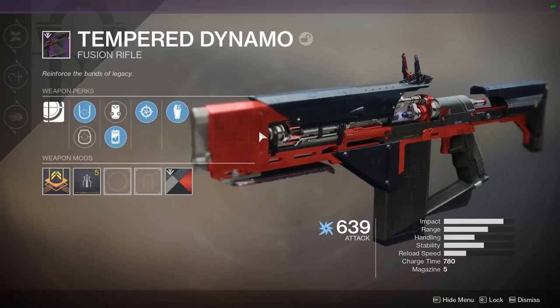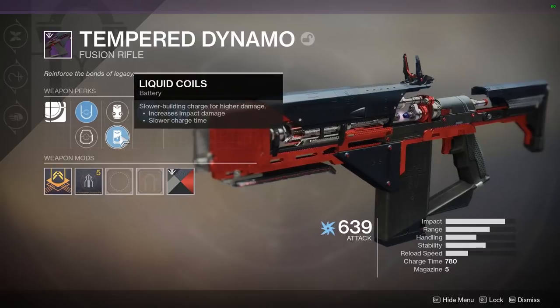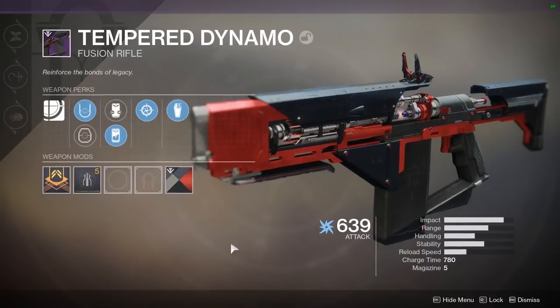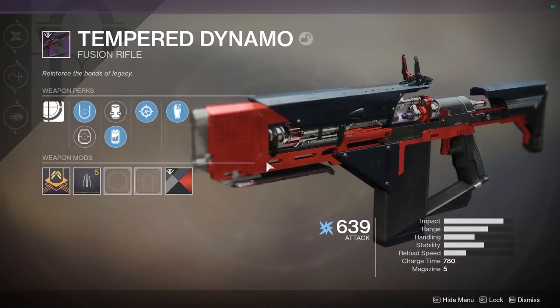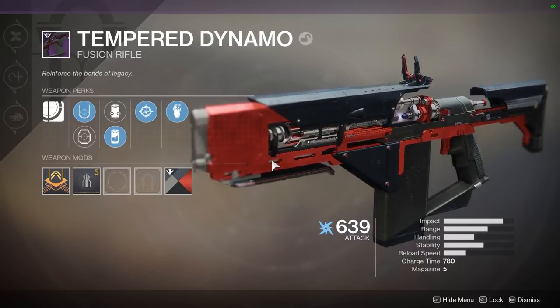Honestly, I do not have the greatest roll. I think the Liquid Coils is probably the best thing about this. Grave Robber is not going to come in too handy - if it generated ammo for me that would be great, but it's not going to be the best. We have kind of an average, actually probably below average roll. But if I can do well with this average roll, that means the curated roll is going to be really good for PvP or PvE. So let's go in and test the weapon out.